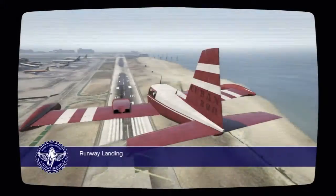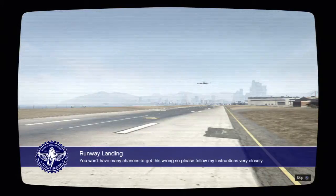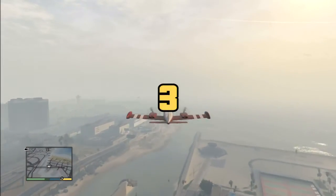Runway landing - learn how to safely land. Let's do it. The instructor says you won't have many chances to get this wrong, so please follow instructions. Yeah, if you get that wrong you're pretty much dead - the plane blows up. This is going to be a bit more difficult. Just a tad.